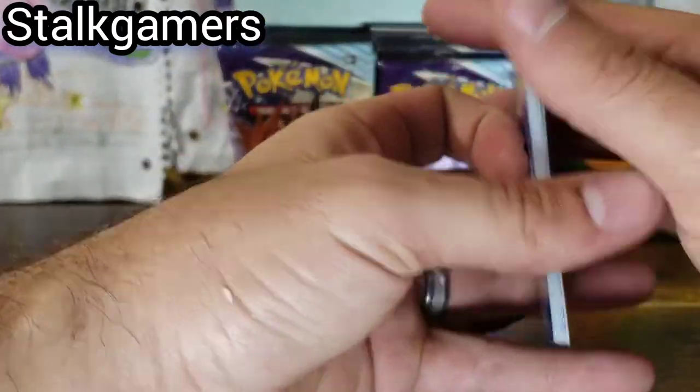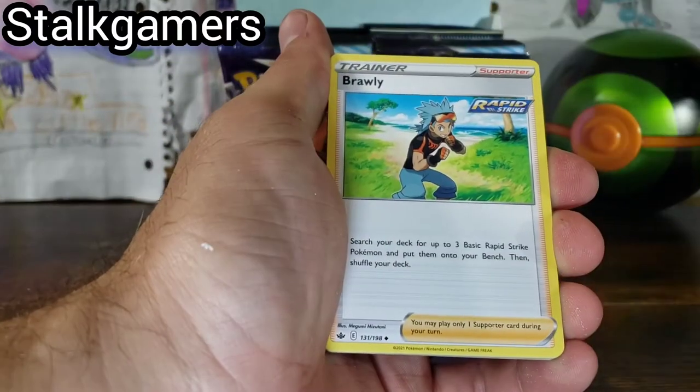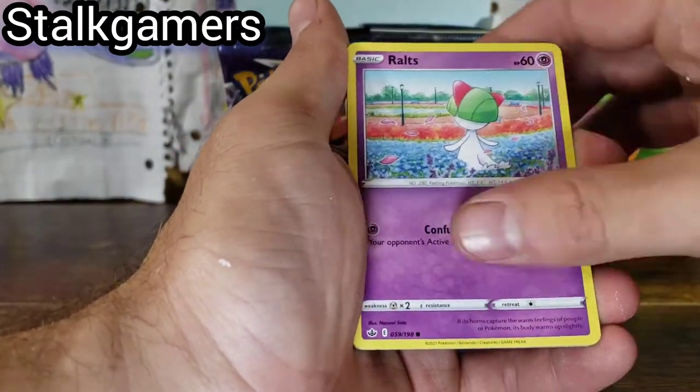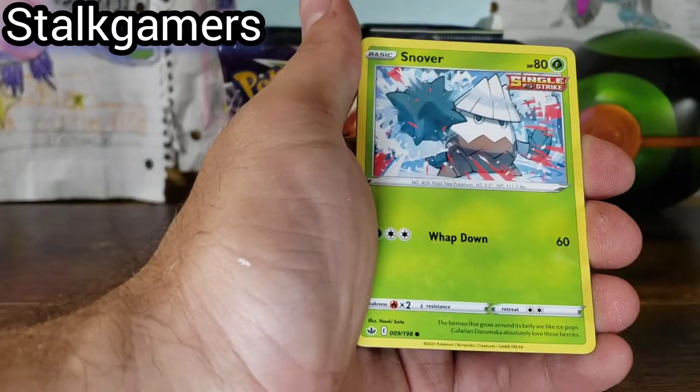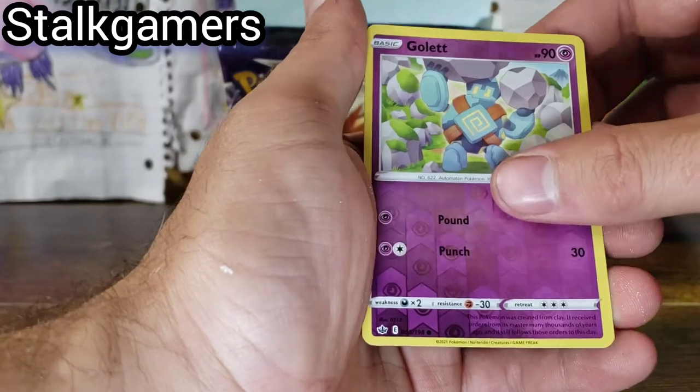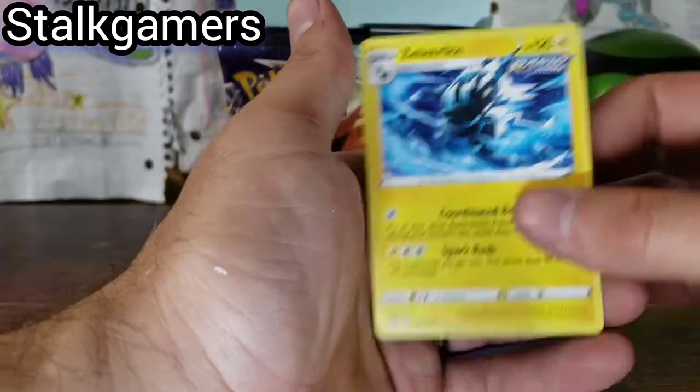I'm so excited to open this — I literally just got this right before I opened it up. We got a Haunter, a Celio, Raltz, Castform, Snover, Yanmask, Koffing, Golette, and a Zed Striker.